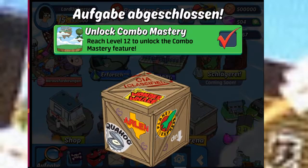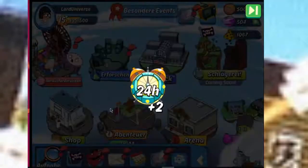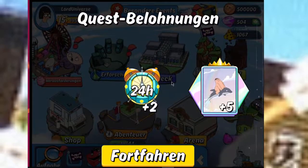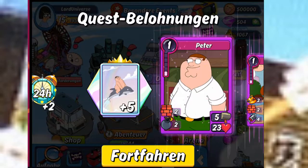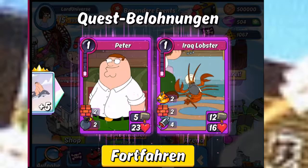Just click on this Wonder Wharf box. So, in 24 hours, twice, a Peter and an Irag Lobster. Everyone who enters the game gets now this Legendary Peter and this Irag Lobster because of this Dolphin Rider Peter Combo Mastery.